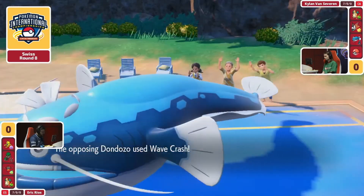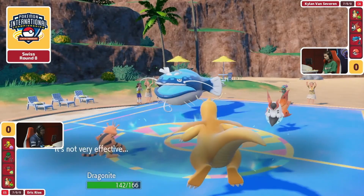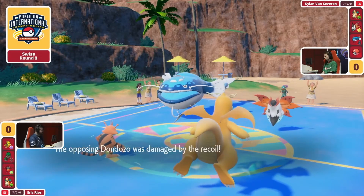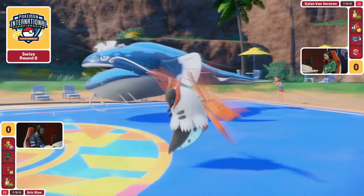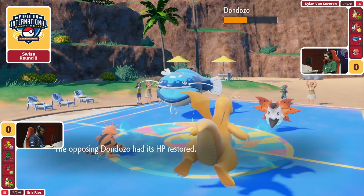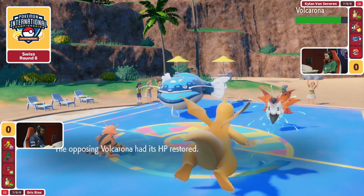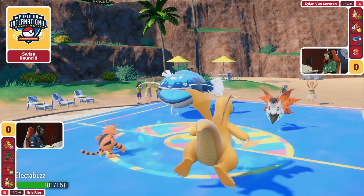It's going to be the Dragonite here for Eric, which is also going to be multi-scale — it's going to get broken though because of that Wave Crash, but you're still sitting in front of a Fire and a Water type attacker as a Dragonite. And we've got Tailwind now being set up from Kylan's side, so Dondozo wants to try to start picking up any meaningful damage because it's quite literally a sitting catfish.